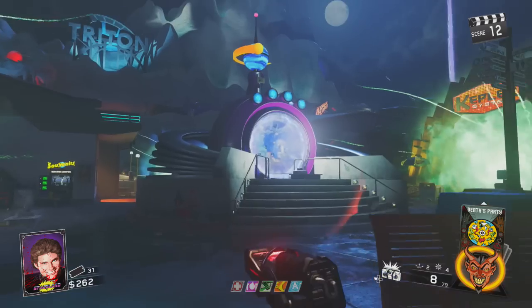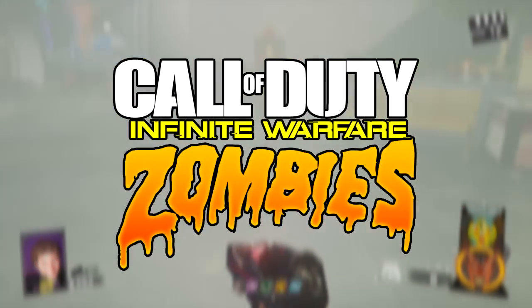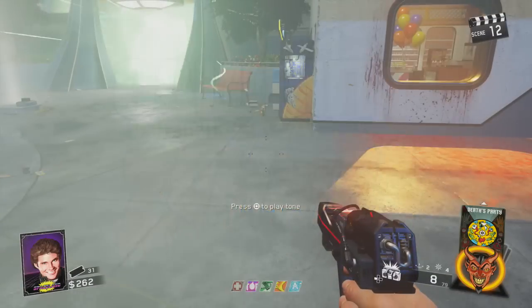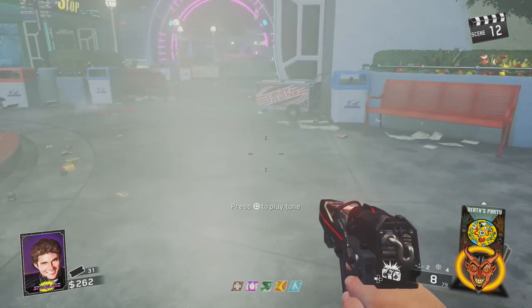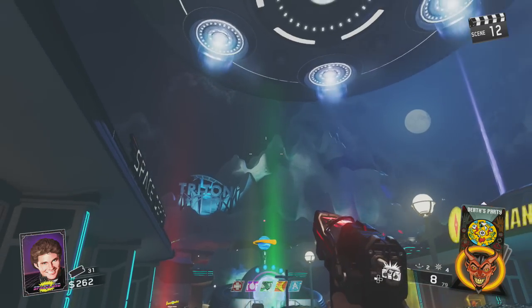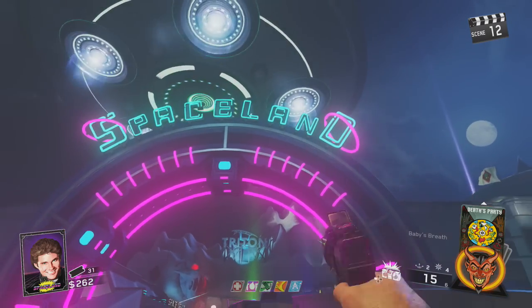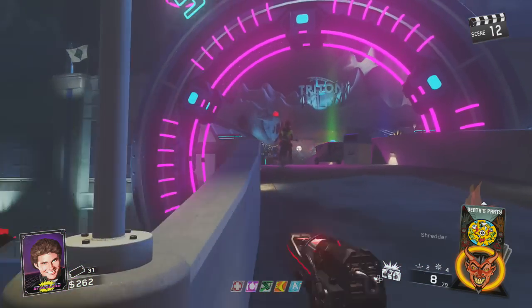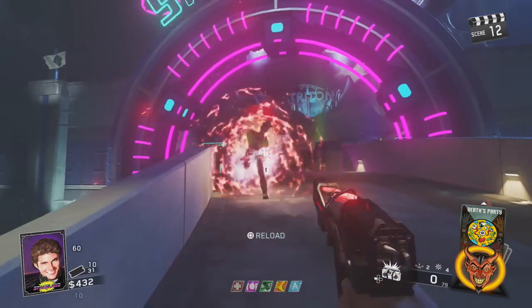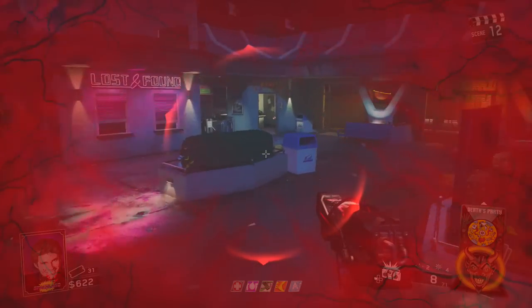Welcome back to another Zombies in Spaceland Infinite Warfare video where we're going to be going over how to run extremely fast. I've been doing this for quite some time and I've had many people say, either in live streams or even in games, how are you running so fast or why do you run like that? What I do is I actually strafe run or strafe jump. I'll tell you the class setup and then why this is beneficial.